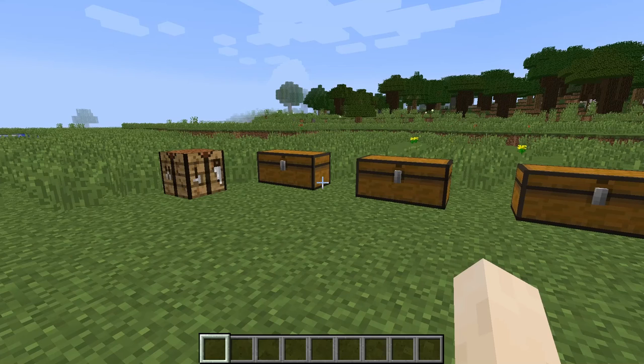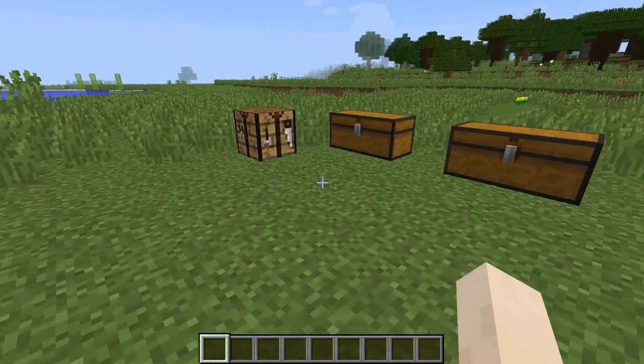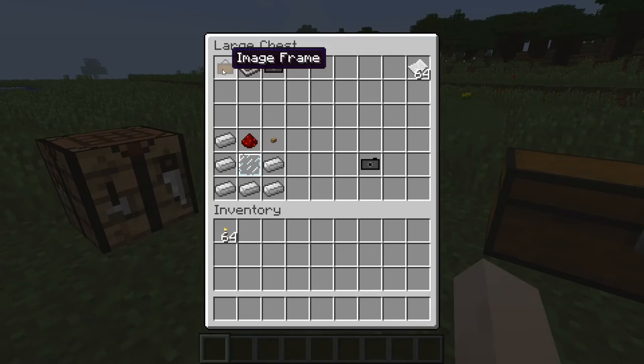Now these mods are pretty cool in my opinion. If you want to download any of these mods, the link will be in the description below. Now the first mod is the camera mod — it adds three different items to your world.